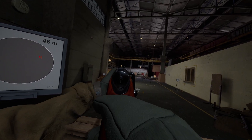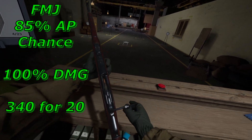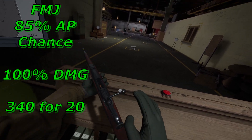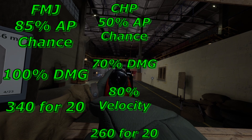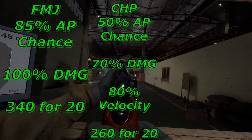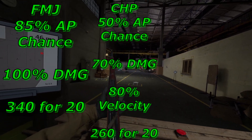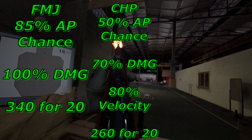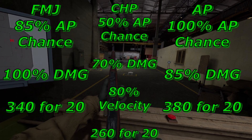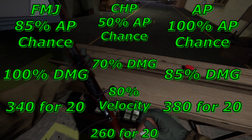Moving on to the game though, we have a pretty standard selection of ammo to choose from. FMJ is our baseline, dealing 100% damage, having an 85% chance to penetrate armor, and costing 340 for a box of 20 rounds. Copper hollowpoints, or CHP rounds, deal 70% damage, have a 50% AP chance, cost 260 for a box of 20 rounds, and also have a 20% velocity penalty. Armor piercing, or AP rounds, boost the penetration chance to 100% while only dealing 85% damage, and cost 380 for a box of 20 rounds.